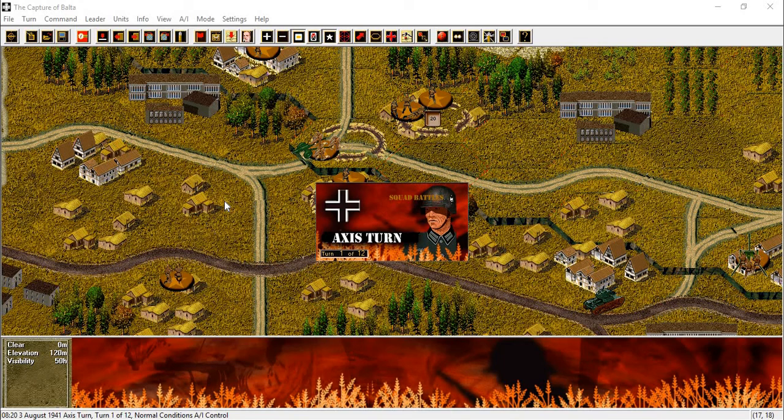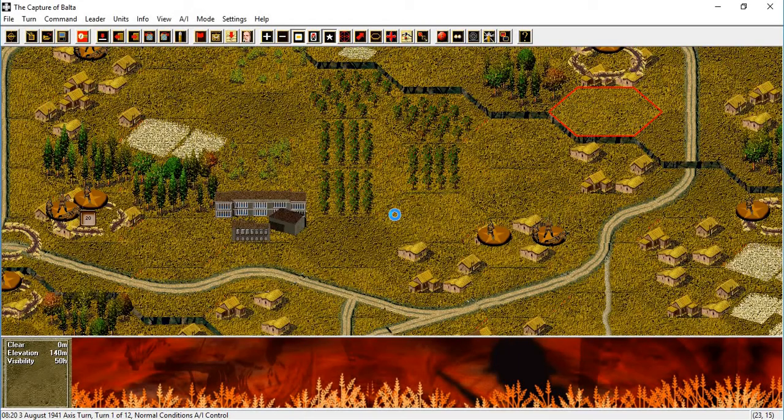Squad Battles, AOTR, Capture of Balta, Axis turn — playing with Axis AI with Fog of War, 12 turns all together.